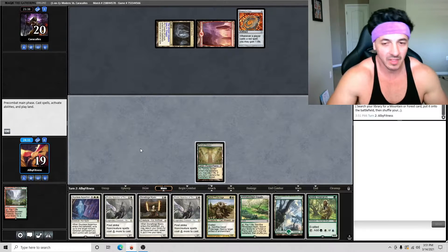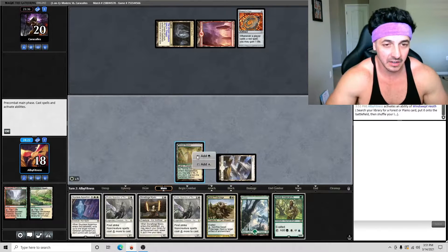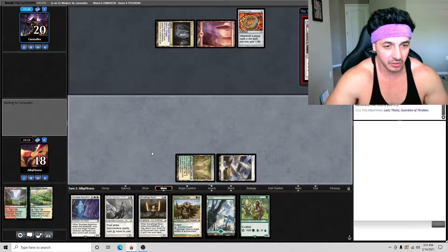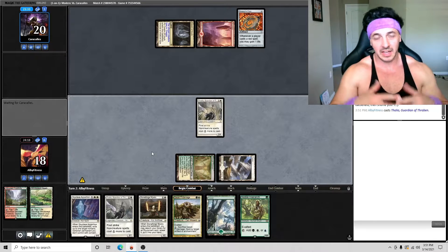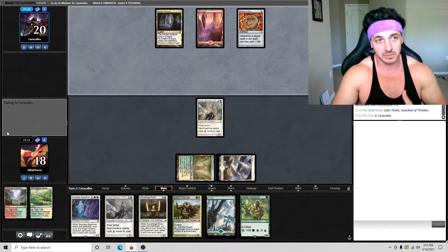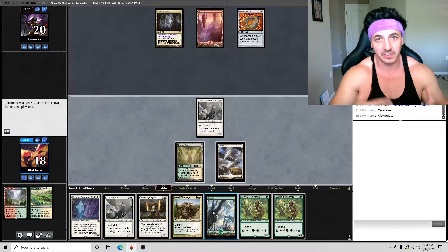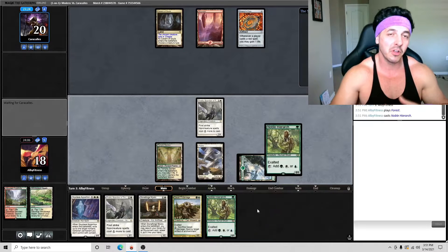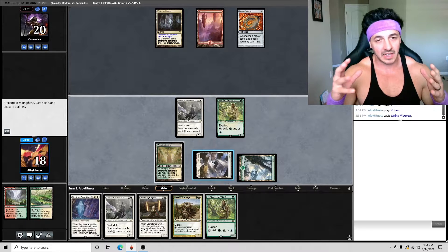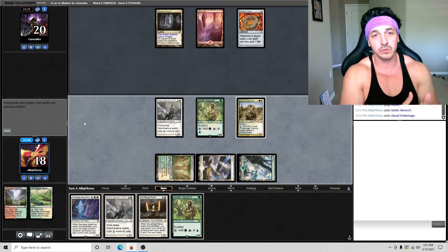I already know Thalia is going to be good against this matchup because they play a decent amount of spells, and we have answers for these style of decks in our sideboard. Now that I play Thalia and the opponent mulliganed to five, chances are they'll be low on lands or actual cards to play. Thalia is really good right now. We have Stoneforge Mystic and Skyclave — we don't need to play Skyclave on the Dragon's Claw since it's not doing anything.